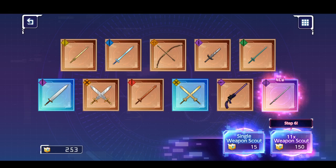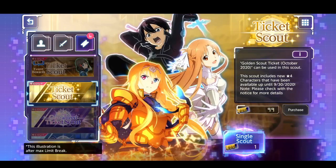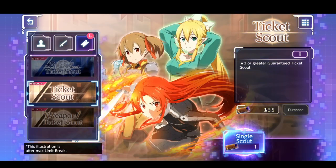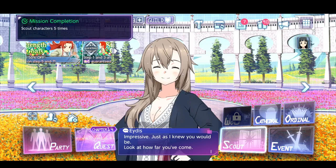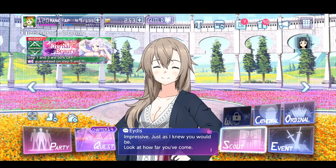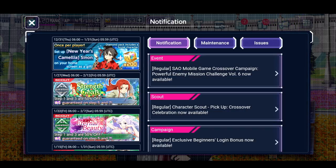We won't have enough to do step seven, so what I'm gonna actually do is come back on Saturday and do some of these tickets — I have a lot, over 100 on these. We're gonna come back, do some ticket summons, then do steps six and seven on the Administrator weapon, and think about going into the crossover banner. It's a very high chance with step-three guaranteed four-stars, and a high chance to get the dark element Kirito.